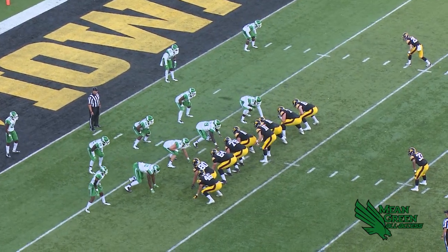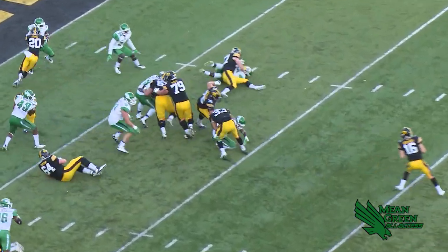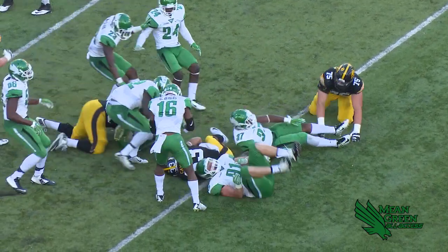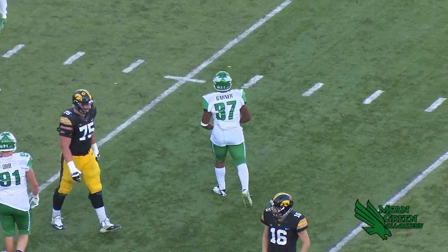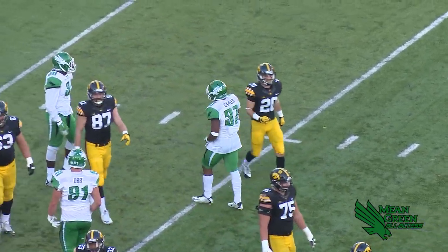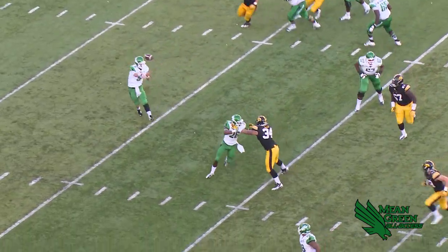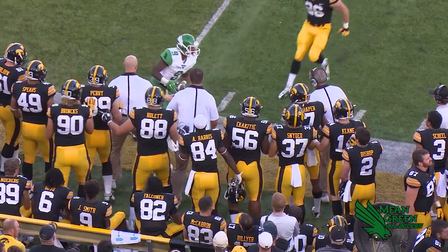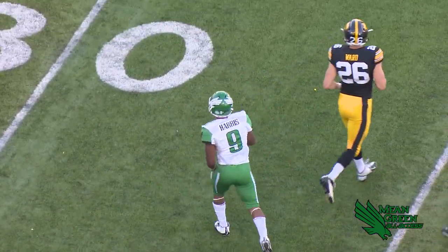One back, two tight end set — Beathard under center, turns, hands it off. Kanziri hit for a loss at the 10-yard line. Great recognition that time by Brandon Gardner. They are very good offensively — they've got a good quarterback, and I think they've even got a good backup at quarterback.